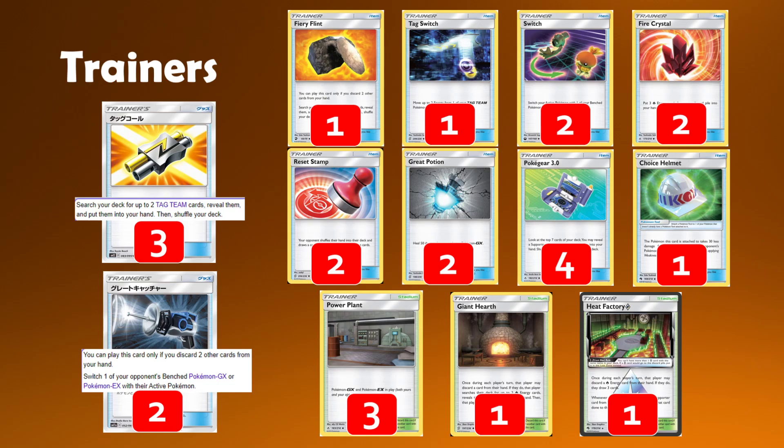We then have two copies of Great Catcher, which is going to overtake Custom Catcher in this list, mainly because I want to make space for disruption elements. You can still go for Custom Catcher, especially because you play Greens Exploration to find multiples at once. But overall, I prefer just being able to grab this card because oftentimes we'll be Weldering a lot more than using Greens in this build compared to regular Greens Zard. Having that flexibility of a Gust for just one card seems way better.